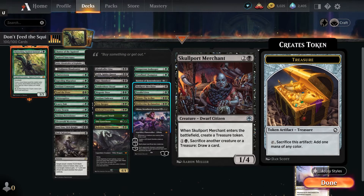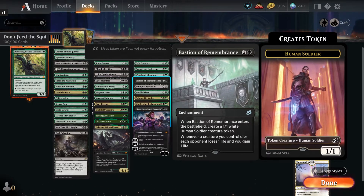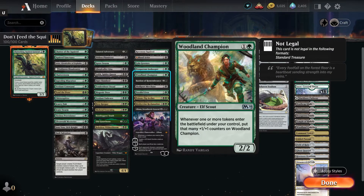Skull Merchant — two and a black, a 1/4 Dwarf Citizen. When it enters, you get a treasure token which will create a creature off of Chatterfang, and you can sacrifice another creature or treasure to draw cards. Bastion of Remembrance — two and a black. When it enters, you get a token, and whenever a creature you control dies, each opponent loses a life and you gain a life. Just redundancy to go with Poison-Tip Archer. Woodland Champion — one and a green: whenever a token enters the battlefield under your control, you put that many counters on it. This thing can get big really fast, and opponents will likely have to remove it or have chump blockers or you'll just get run over.